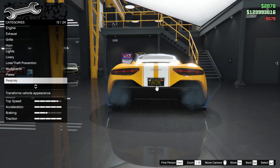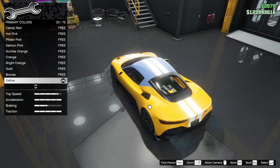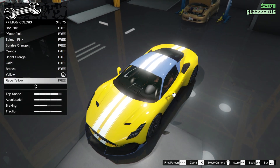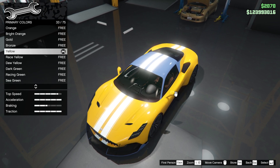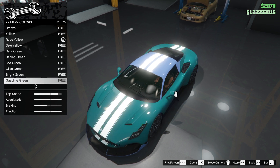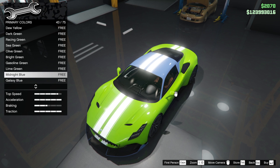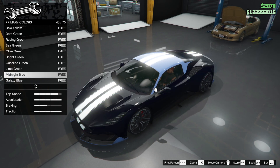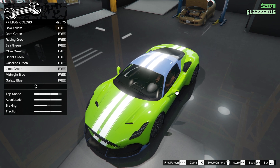We're also going to do the respray now - primary colour. I'm going to save money by doing classic because I'm getting something for free on this car, even if it's just colours. What does race yellow look like? It looks a bit green in that light - weird, these lights aren't the best. Let's look at lime green - there we go. I quite like the yellow, got to be honest. Actually we're doing this the wrong way around - we should be doing secondary colour first.